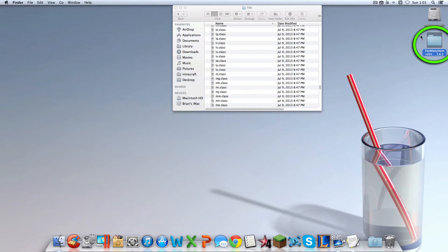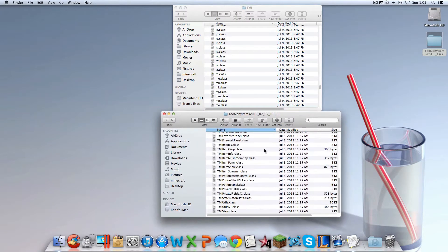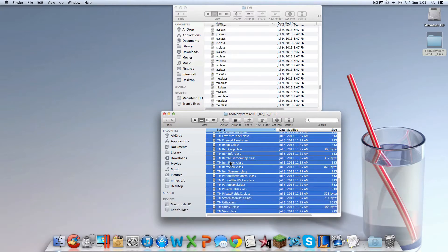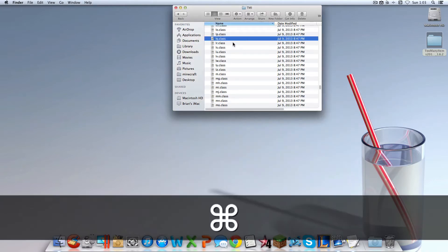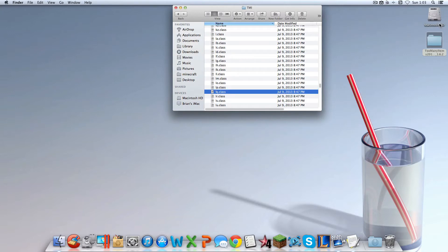Now open up that TooManyItems blue folder you should have on your desktop. Get all the files — hit Command-A to highlight them all, then Command-C to copy them all, or right-click and copy. Then go back into the extracted folder and hit Command-V to paste them all, or right-click paste. Hit Replace.